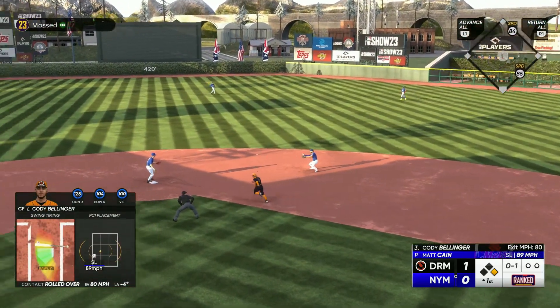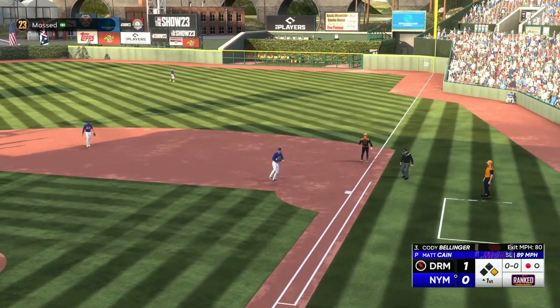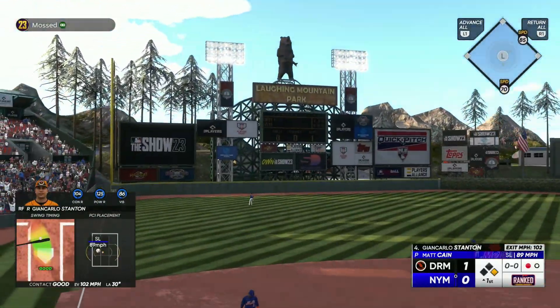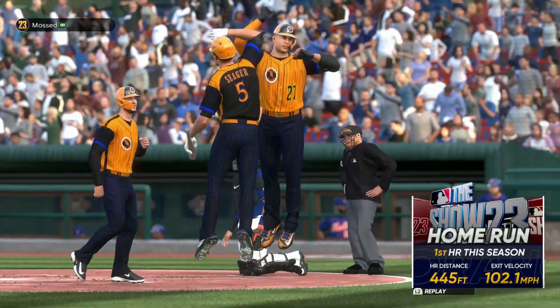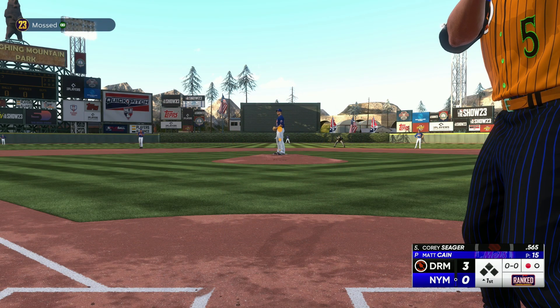Bellinger goes ahead and beats it out — he did beat it out. So we have a runner on again for Stanton. And there's Stanton — one pitch, one hanging slider, and he's hitting it over everything. 445 feet for his first bomb. That's what we all wanted to see. That's what we're here for.